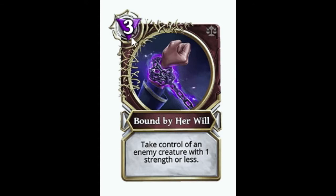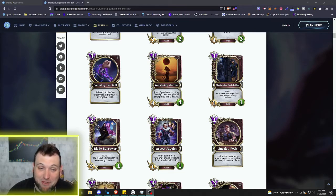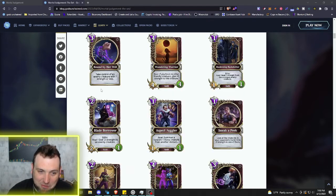Next we got another spell: three mana Bound by Her Will — take control of an enemy creature with one strength or less. That's pretty strong. Cursed Obelisk is definitely a target for this, and it doesn't say the creature goes back to your opponent — you just take control of it permanently. Besides Cursed Obelisk, the Marsh Walker is a pretty staple card in nature decks. There's a lot of things this can target. This is extremely strong and may be a one-of or even two-of staple in every Deception deck. It could get nerfed, but for three mana that just seems a little overpowered right now.